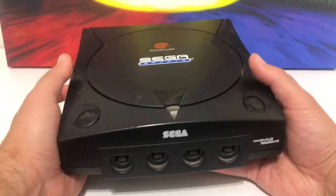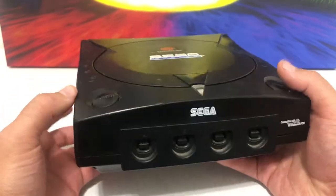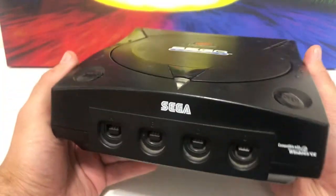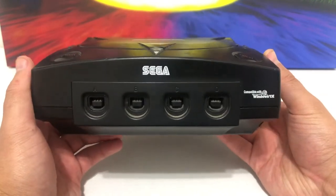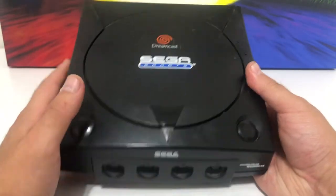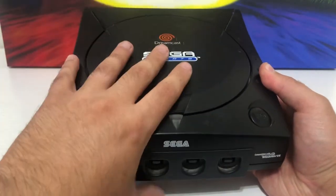Moving on to some more obscure consoles — this is a Sega Dreamcast Sports Edition, all black. This is one of my favorite consoles. It was powered by the Naomi chip and had super arcade-like graphics. It had amazing games like Sonic Adventure and Skies of Arcadia. It failed commercially but it's such a good console — a lot of people slept on the Dreamcast. You've got to pick one up.